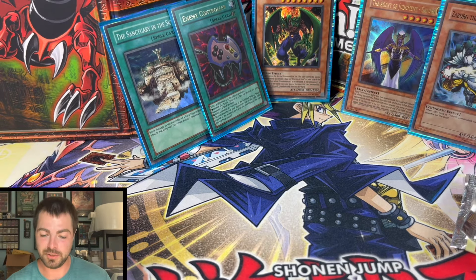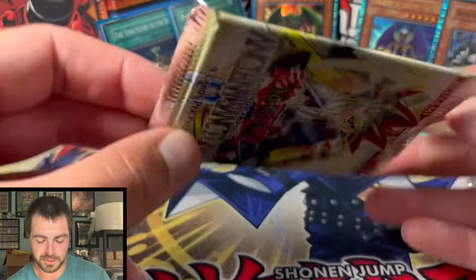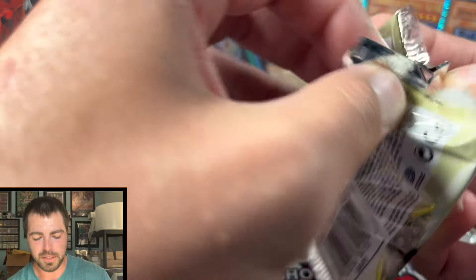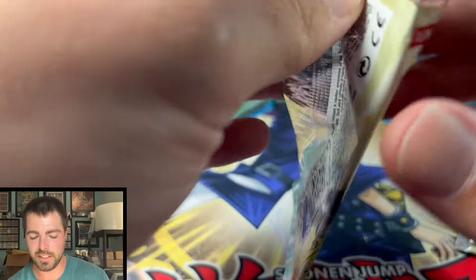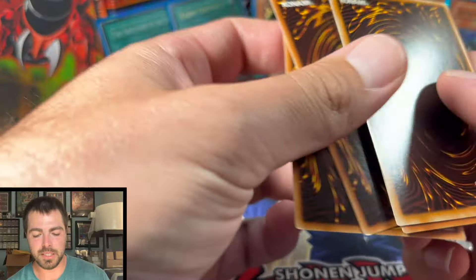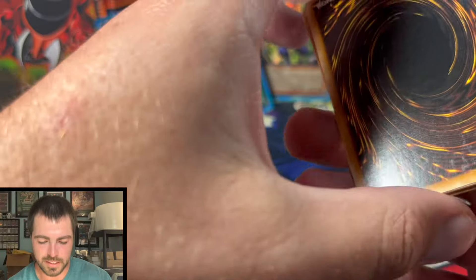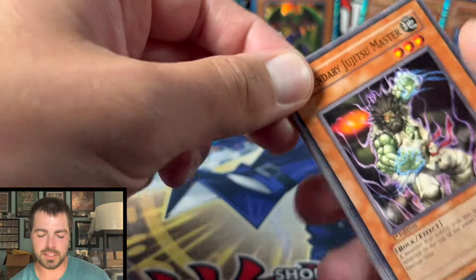If you're opening a box, you'd be happy with that box. Alright, so we have our First Edition packs now. I think I bought a lot of maybe 10 or so, and these are the three that were heavy, but like I said they were kind of all over the place, so I could easily see all of these not being a hollow hit. It's got some chipping on the back if it is, which is pretty common from my experience with Ancient Sanctuary.